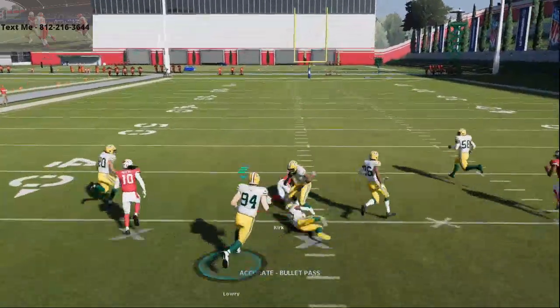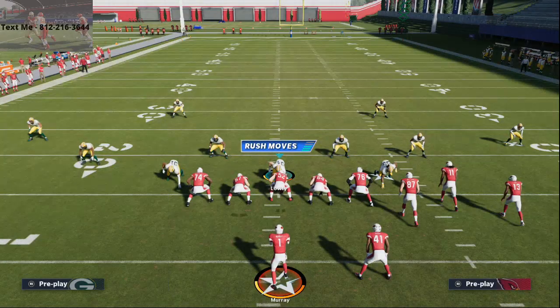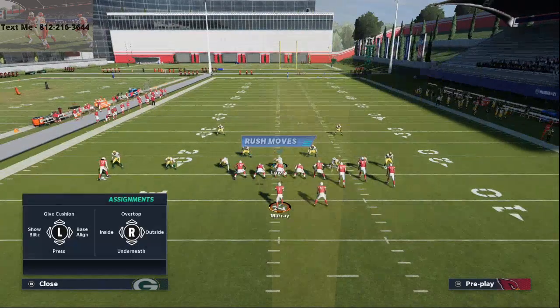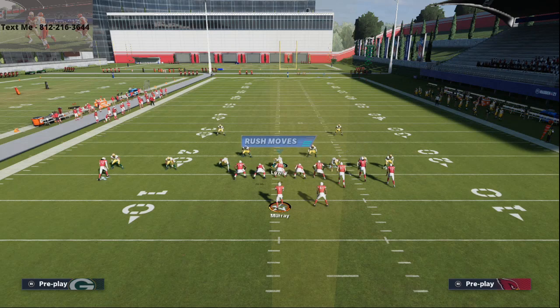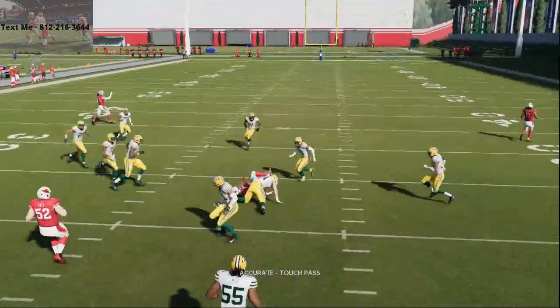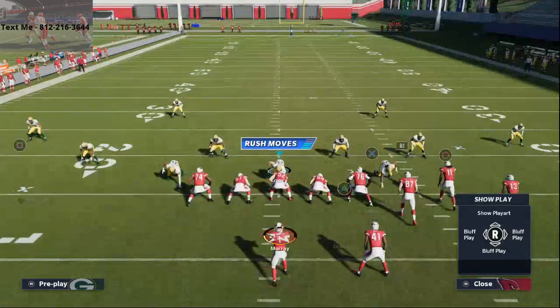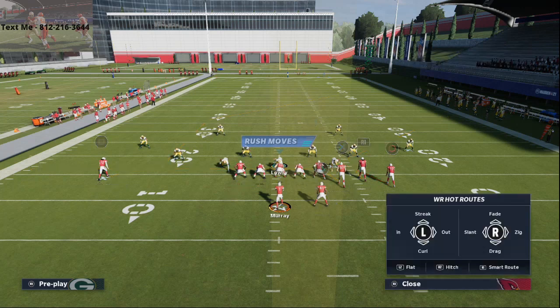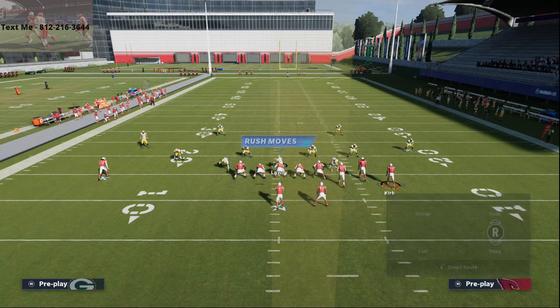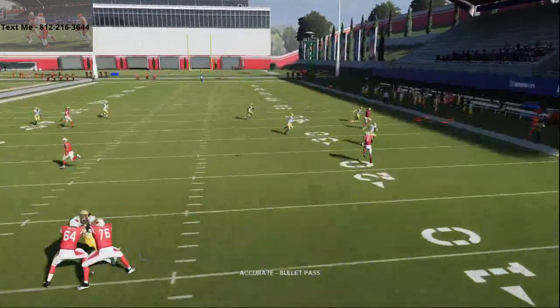You see Christian Kirk coming underneath, which gives him more room to work. You want to have fast receivers. Jaire Alexander is one of the best corners in Madden and you see Christian Kirk is consistently going to roast him. I like to get him out wide because he's going to come right into this little pocket — this is probably what makes Bunch so good. It's a little motion slant; you can motion in both directions, but my suggestion is to motion it to the right.